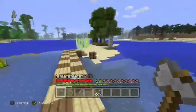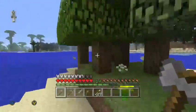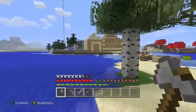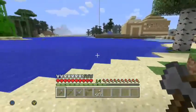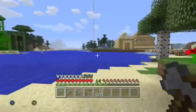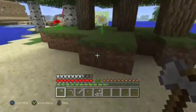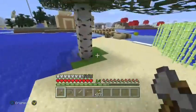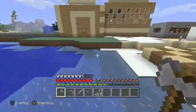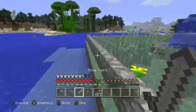I just dyed them with the oxeye daisies and all that, then the poppies, the yellow dandelions — I think they're called dandelions, whatever. That's it. It's in my house. You can see that pole over there which my cousin jumped off from. Today we're gonna be building a swimming pool.